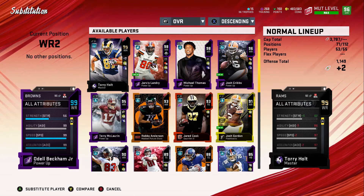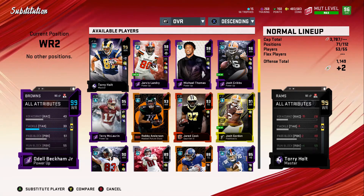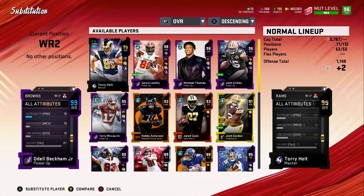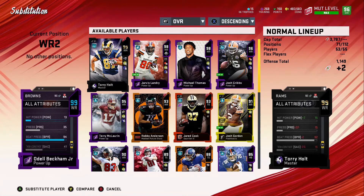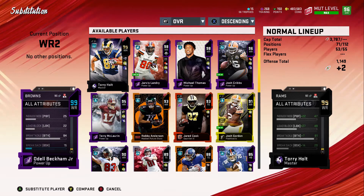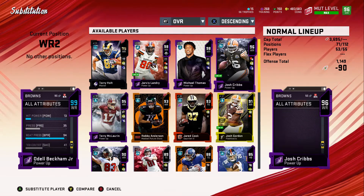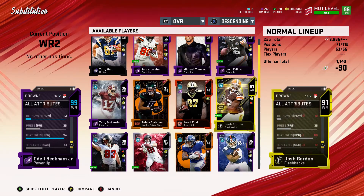Look at his other stats — agility 99, awareness 97, that's really good. He even has some throw power. His juke moves are at 97, which means he should get jukebox, but I don't think I'm putting that on him. 94 beat press is really, really good. Let me see what his press ratings are: 93, 96, 92, 90, and so on and so forth.